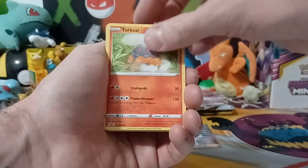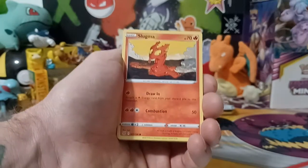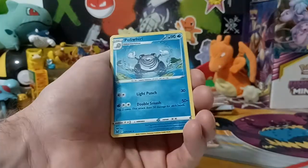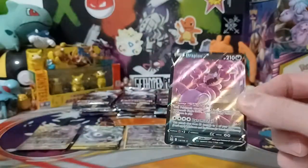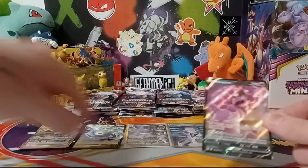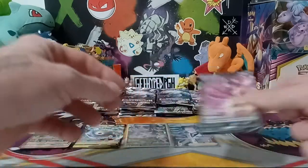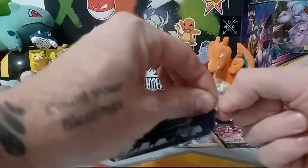This is the first time that I actually went out and got the set the day it was released and did a video this quickly, so pretty exciting. I'm glad I was able to get these. Okay cool — Polywag, and okay a Drapion V, I will take it. That's a trainer gallery with the black border. You see the Gengar has the white — you want the ones with the texture on them, those are the ones that are worth a little bit more.